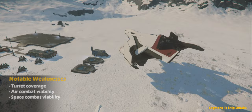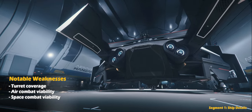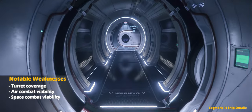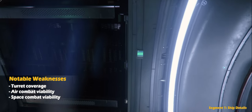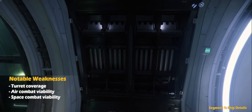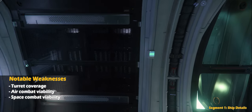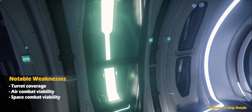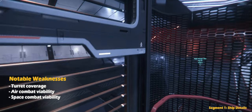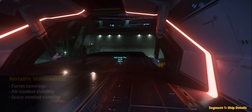As far as notable weaknesses, the Hercules' weapon and turret placement indicates it is designed specifically to defend against targets coming from the aft or rear of the ship, and the bottom to a limited degree. The turret placement is focused in the back of the ship while the pilot-controlled weapon is at the top front, leaving a portion of the top as well as the front bottom completely exposed. The port and starboard sides may also prove challenging to defend. As a result, this ship is not intended for dedicated air-to-air or spacefaring combat.